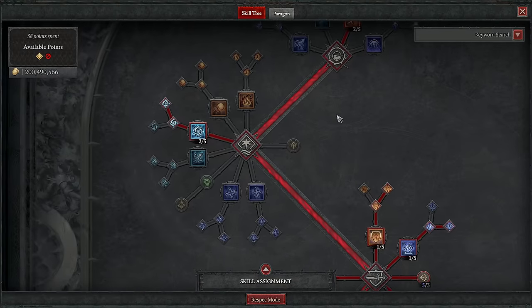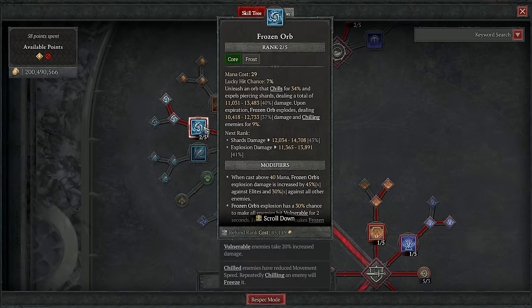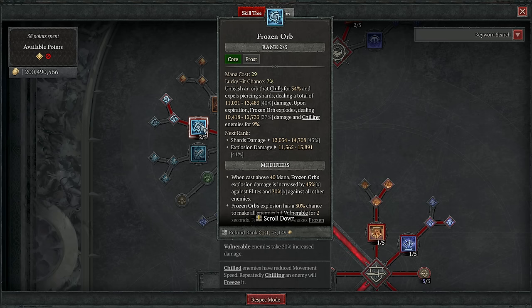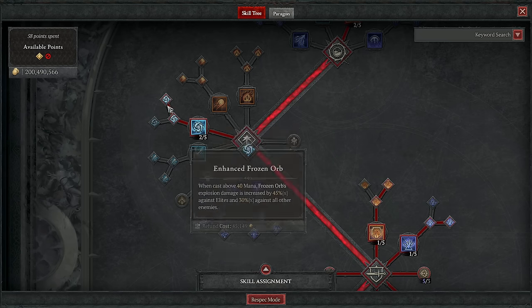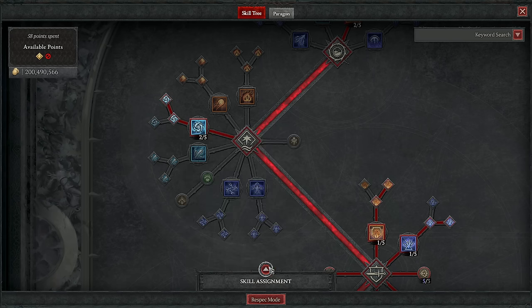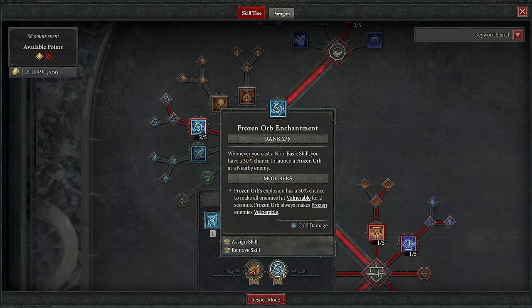Then we go over to Yakov's, where we grab two points in Frozen Orb, then Enhanced and Greater. The extra point is so that we can get two defensives, but the main purpose here is to have an extra source of Vulnerable — a ranged one at that — in the second enchant being Frozen Orbs, constantly throwing them out. It's really just a bit of extra damage, but mainly a vulnerable engine, and it works nicely for that purpose.